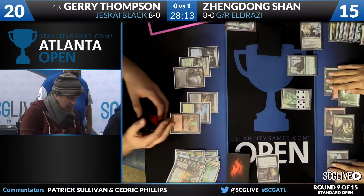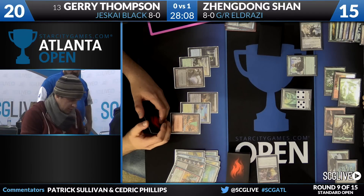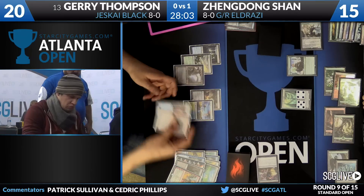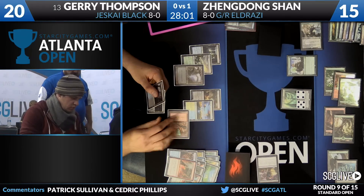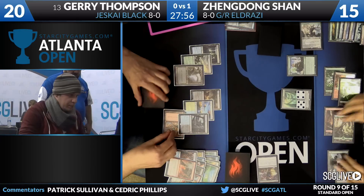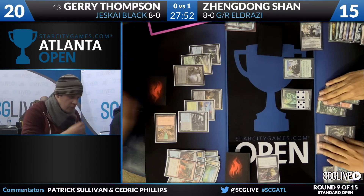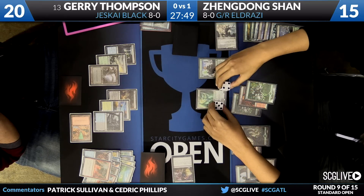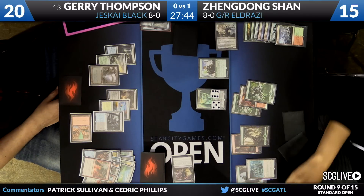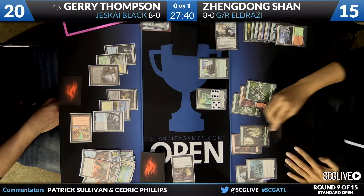Wandering Fumarole was the draw. He's going to have to cast Magmatic Insight, discard the Fumarole, and draw two cards — Polluted Deltas, plural — play one of them, pass the turn back and it's an active Ugin now. And maybe a Kozilek is on the way. Perhaps Sean Zendong has found an Eldrazi deck that works — looks like he's going to move to 9-0 on Day 1 here in Atlanta.